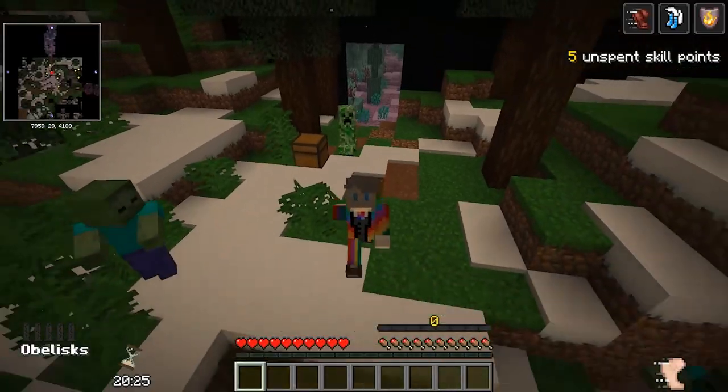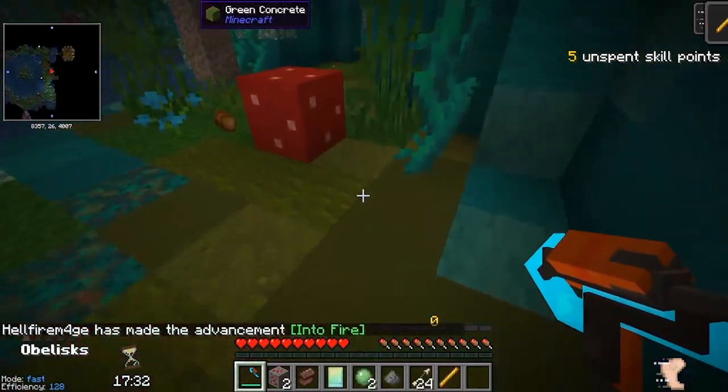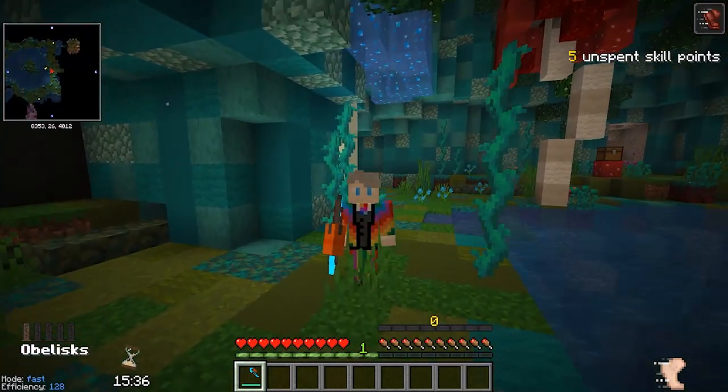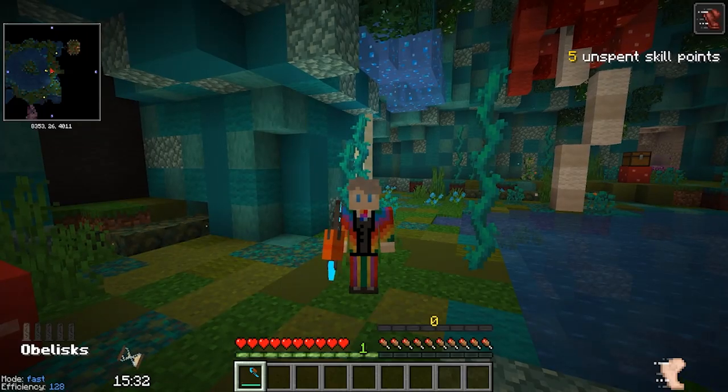Whether you're swimming in lava, running away from creepers, or just trying to break some chests quicker to get that sweet, sweet loot, there's going to be an item that'll help you out in every situation and make your life so much easier. So here's my list of items that you should be bringing into the vault, starting with number one: vault apples.